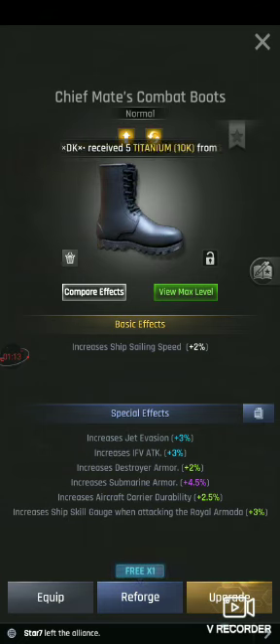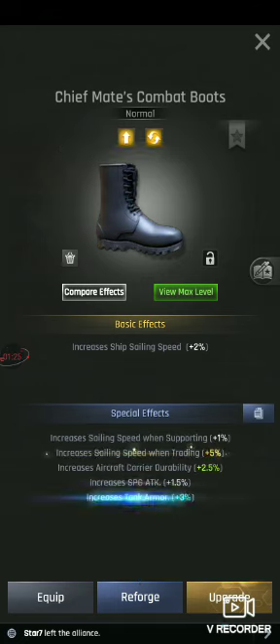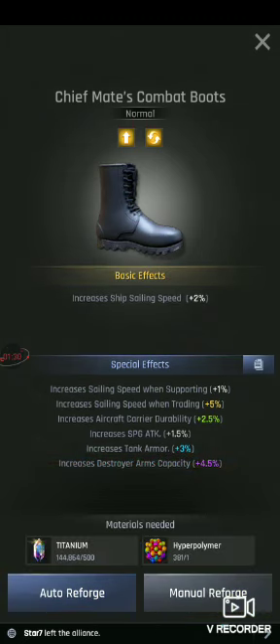So that's where I want to decrease my attack in ASG. I'm going to look for Reforce. I'm going to hit Reforce again. Now I'm going to select Manual Reforce or Auto Reforce — I want to do Auto Reforce.